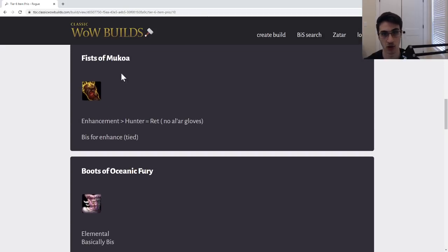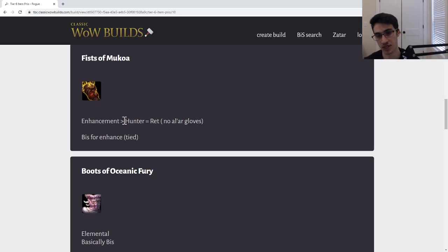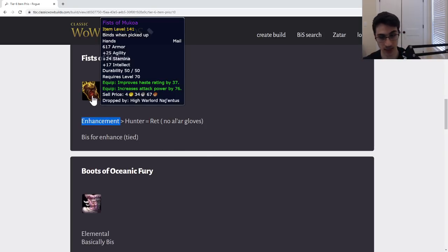Next we have the Fists of Mukoa. Enhancement Shaman wants to use a haste glove, and there's a leather one and a mail one — this is best in slot for Enhancement but basically tied with the leather alternative. If your Enhancement doesn't already have one of the new haste gloves in the phase, give it to them. Other than that, it's a temp upgrade for a Hunter or a Ret. Ideally Ret would have the Lar gloves, so give it to your Enhancement Shaman as it is best in slot.